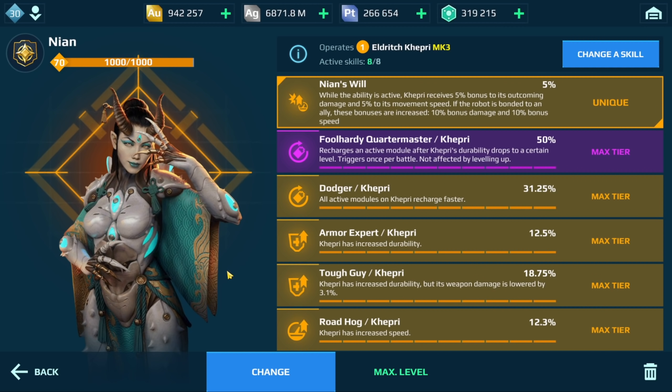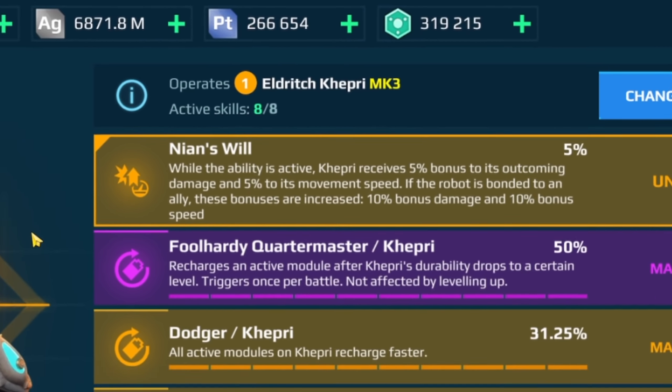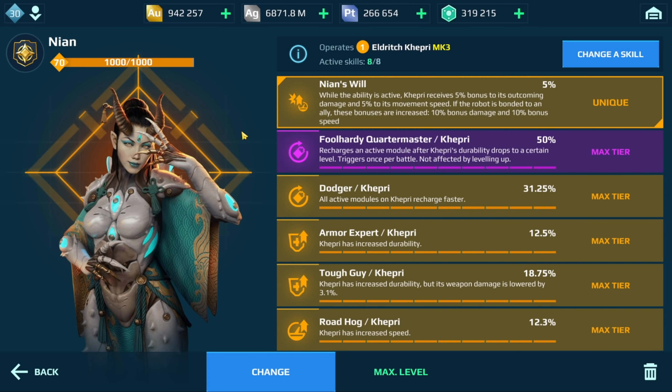We've got the Nian pilot. A lot of players have asked me should they go Nian or should they go Masaki and Ponchi. If you're going to be using your Kepri as a beacon runner, I think this pilot is a lot better because it says the Kepri receives 5% bonus to its outgoing damage and 5% to its movement speed. If you do link to a teammate, that 5% becomes 10%. And if you have six Kepris using this pilot and linking to each other, you could imagine how fast your Kepri is going to go.